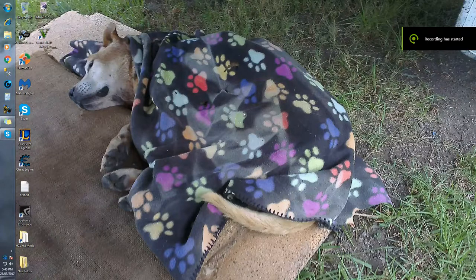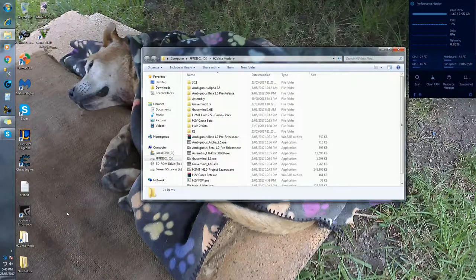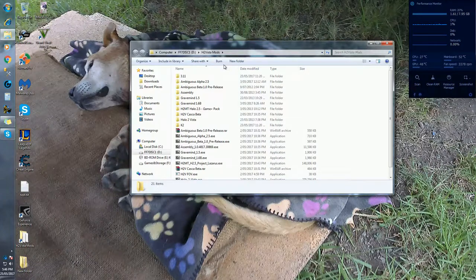Hello my friends and welcome back to Halo 2 Vista Mods. Tonight we are going to learn how to create a flyable Phantom, as well as making some AI operate the cannons on it.